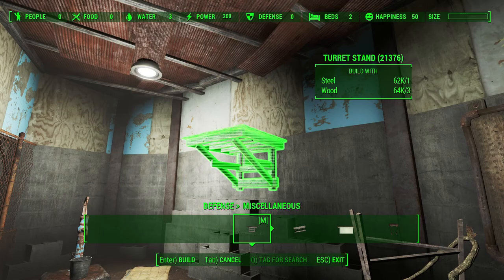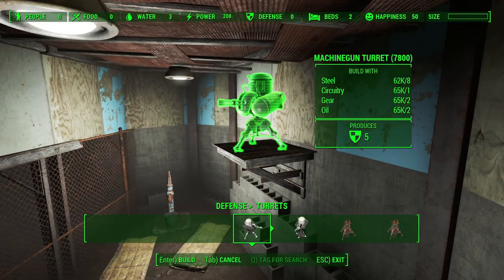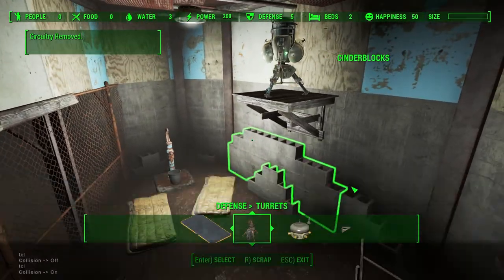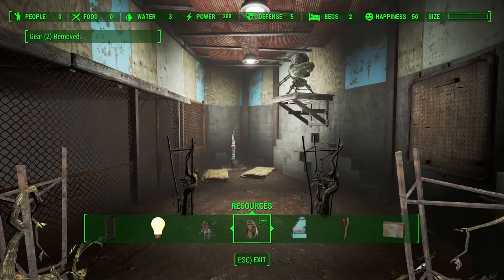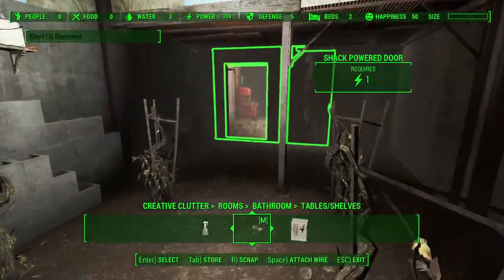I wanted some sort of defense system in the game, so I got these turret stands from the Workshop Rearranged mod. Then using Creative Clutter I put some work tools around the room.